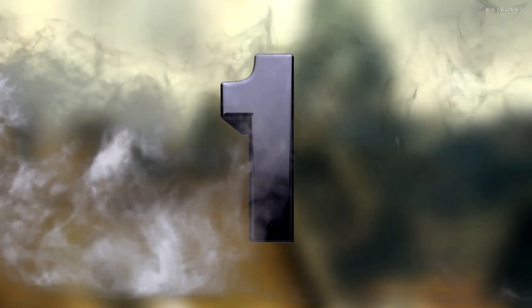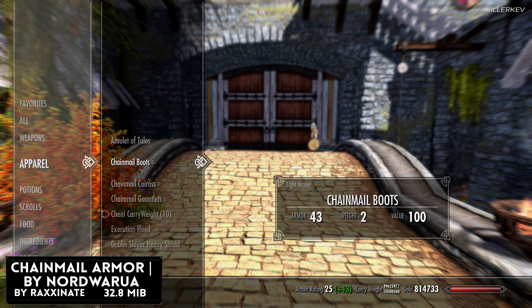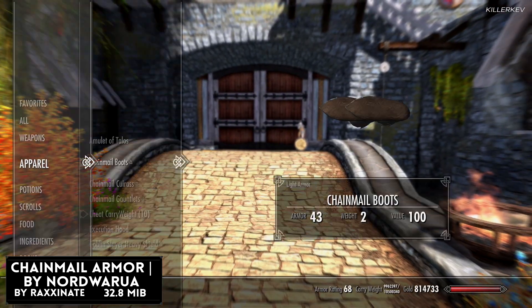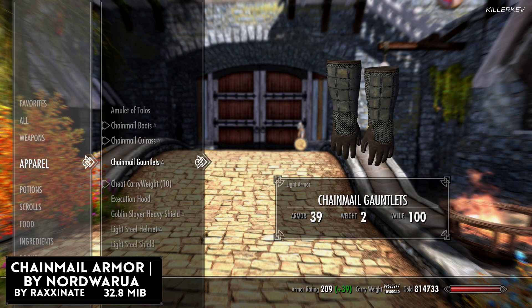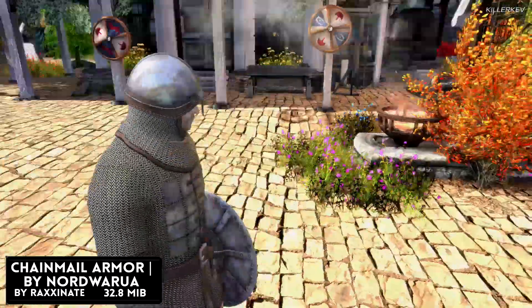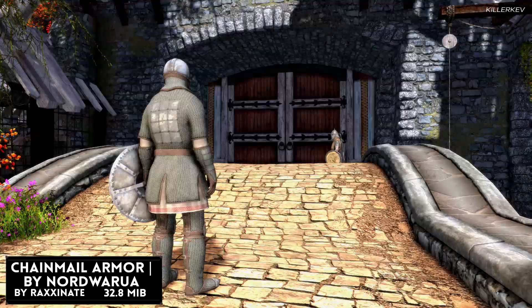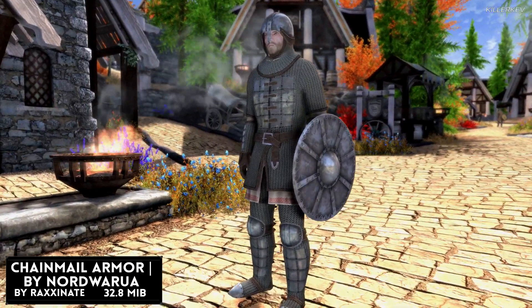Chain Mail Armor is coming in at 32.8 megabytes. This mod adds a full set of chainmail armor plus a shield — the style found in Cyrodiil from the game Oblivion — for males and females, and can be worn by all races including beast races. To obtain it, it is craftable at any forge or anvil under the steel section within the crafting menu, and also requires the Advanced Smithing perk to craft and upgrade it. It is classed as light armor.